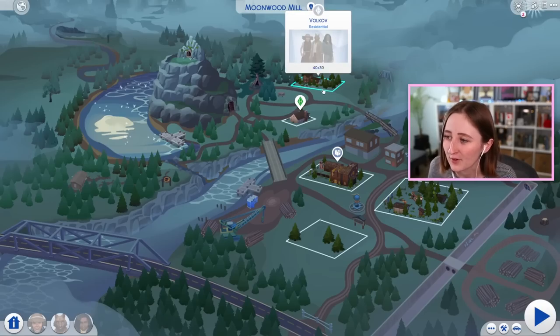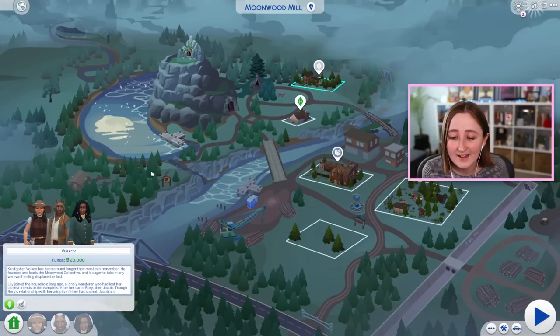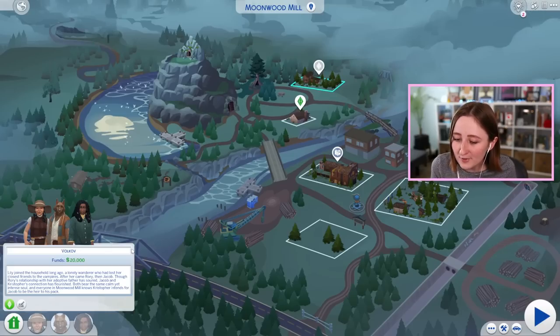Should we look at the other townie household first? So this is the Volkov family. Christopher has been around longer than most can remember - he founded and leads the Moonwood Collective, and is eager to take in any werewolf feeling displaced or lost. Lily joined the household long ago, a lonely wanderer who had lost her closest friends to the vampires. After her came Rory, then Jacob. Though Rory's relationship with her adopted father has soured, Jacob and Christopher's connection has flourished - both bear the same calm yet intense soul. And everyone in Moonwood Mill knows that Christopher intends for Jacob to be the heir to his pack.